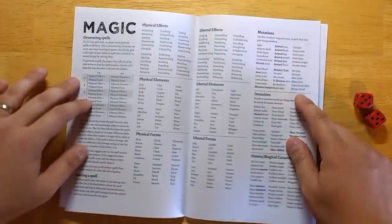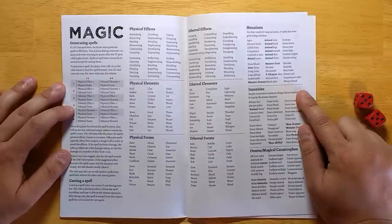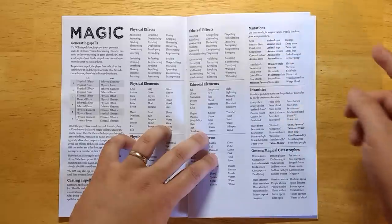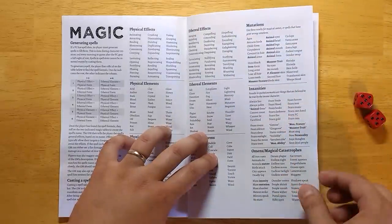The magic system allows you to randomly generate spells. There is a system built into Maze Rats that uses this random generation, but you can use it in any game you want. If you're running a typical D&D game and just want some crazy magical effects, you can easily generate your own magic using this. There's also a table for mutations — great for when spells go wrong — as well as insanities, omens, and magical catastrophes.